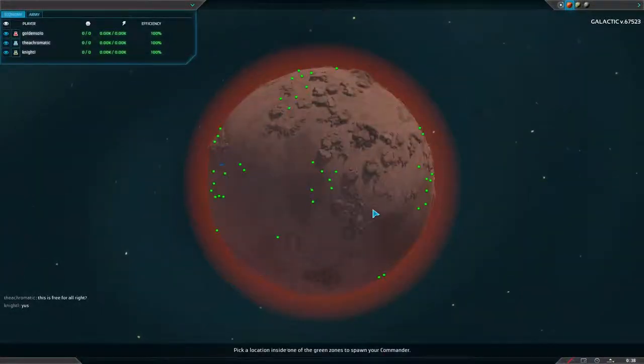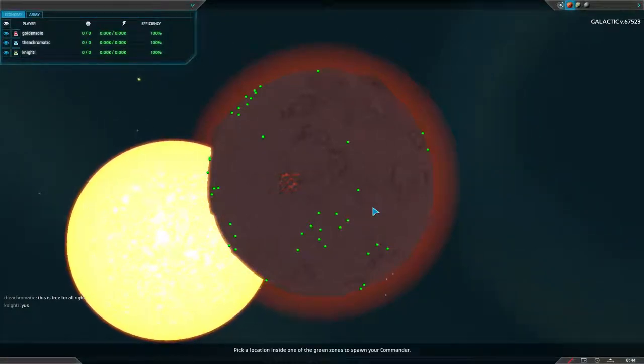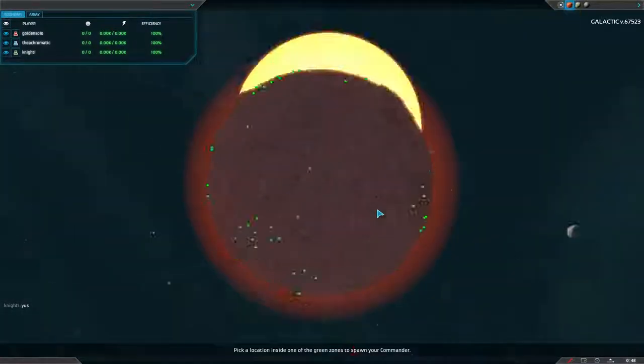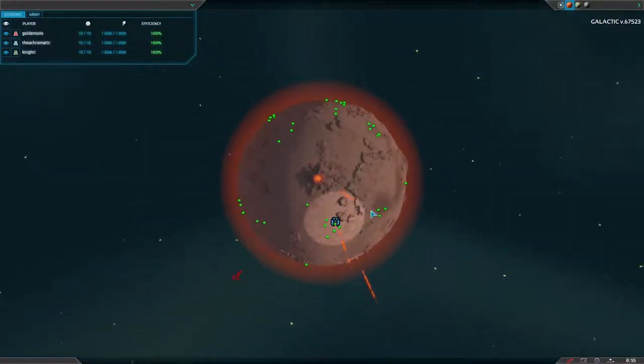Our players will be GoldenSolo who is playing red, Acromatic — I'm gonna call him Acro from now on — he's gonna be playing blue, and then we have Knight who is going to be playing green. Our players have just fallen in.